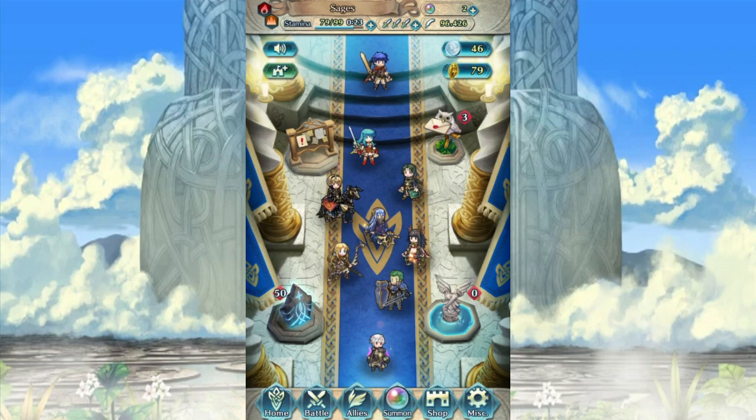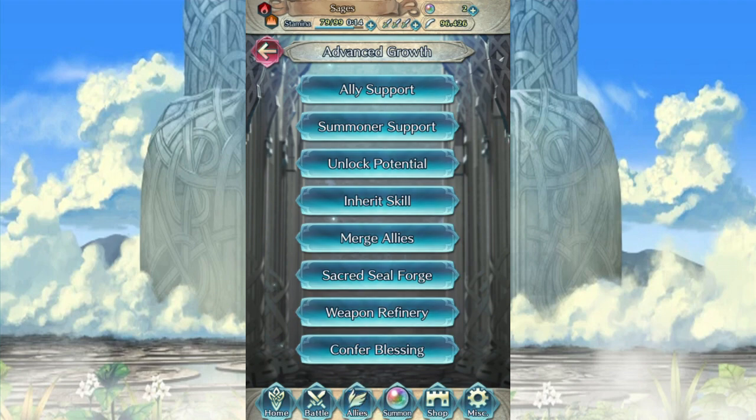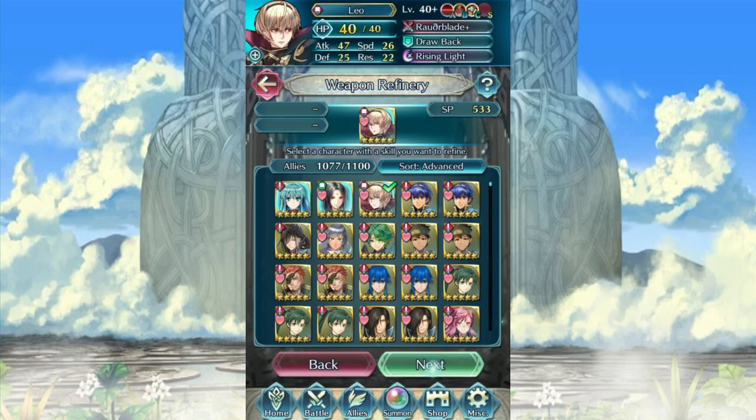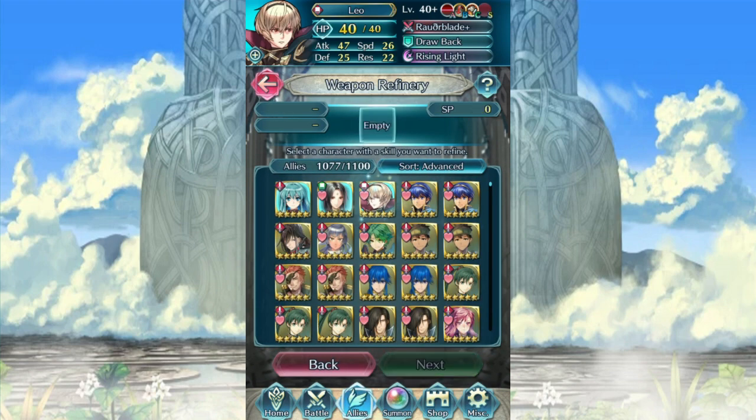Let's go through and find our newly refined weapons. Starting off with Leo — if foe uses bow, dagger, magic, or staff, and unit's defense is greater than or equal to foe's defense plus one, foe cannot make a follow-up attack. That makes a lot of sense. It's basically the closest thing to what he had in Fates, I guess. It stops a follow-up attack, which is definitely pretty nice, and he does have the defense to deal with that. Mine, unfortunately, has Life and Death on it.